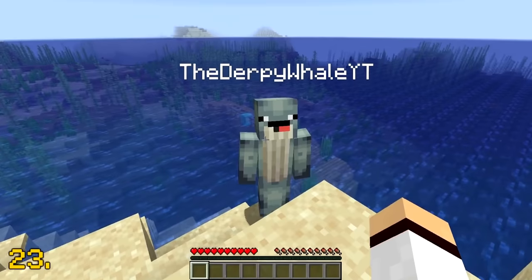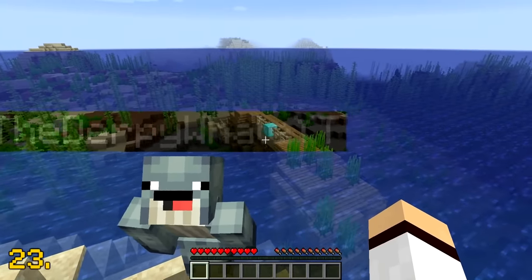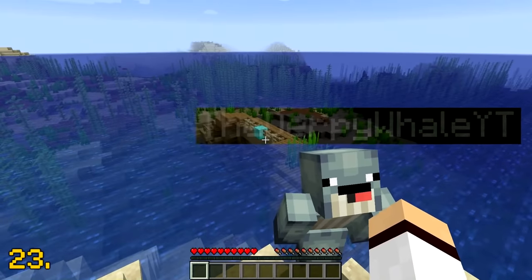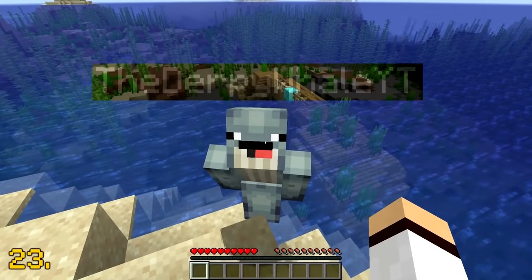In Minecraft multiplayer, if your friend crouches by the ocean, then the water itself becomes see-through when you look through your friend's name tag, which is rather strange. Thanks for the help, derpy whale — I'm able to see underwater a lot easier.